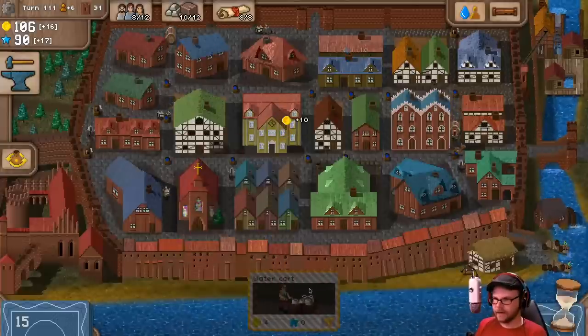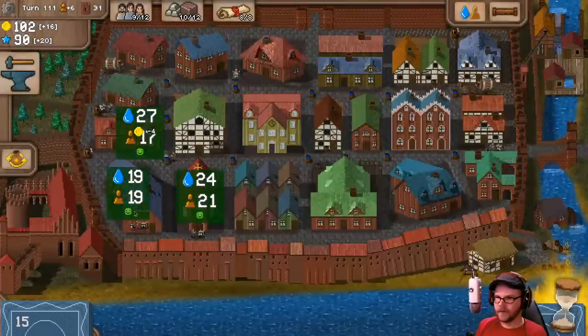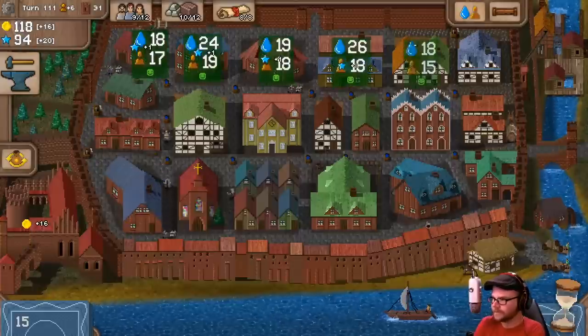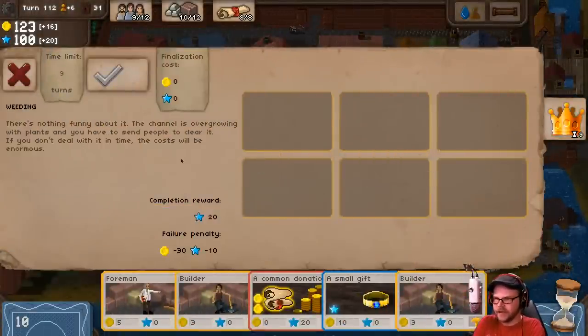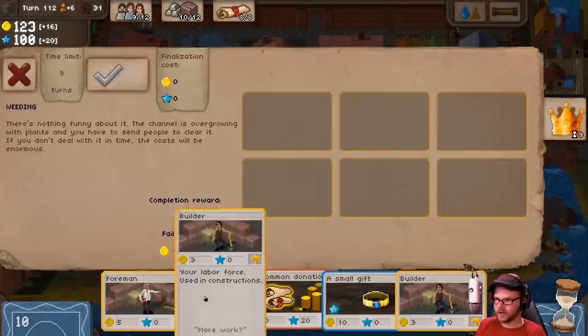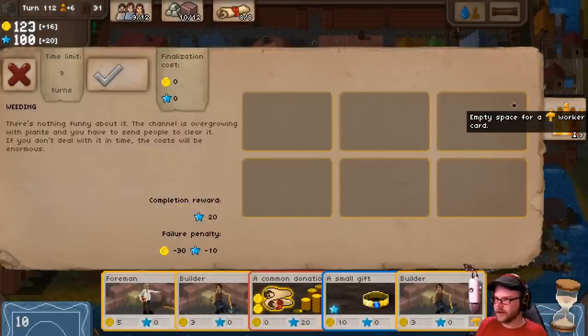People over here hauling up water, water wheels — all kinds of things. The channel is overgrowing with plants, and you have to spend some people to clear it. If you don't deal with it on time, the cost will be enormous. I just need six people. If I fail I lose money; if I succeed, I get 20 of those. I'm still going to get my building materials — we got people, so we'll use them.